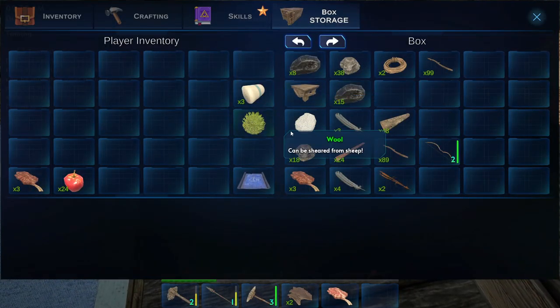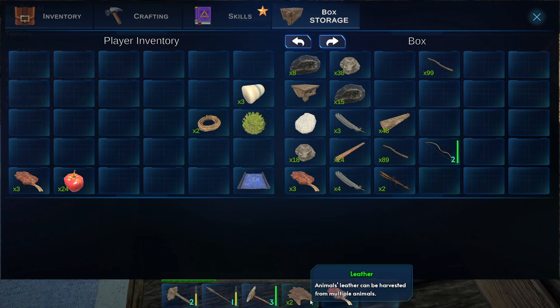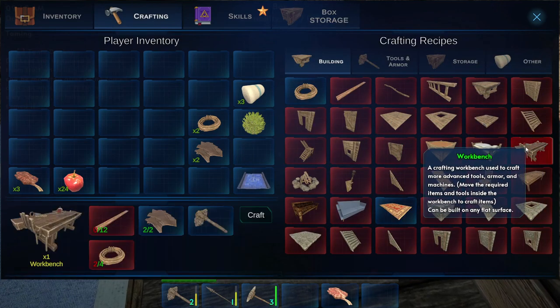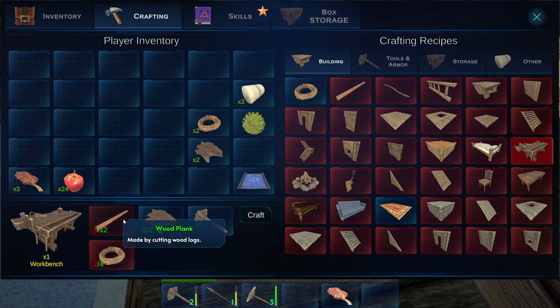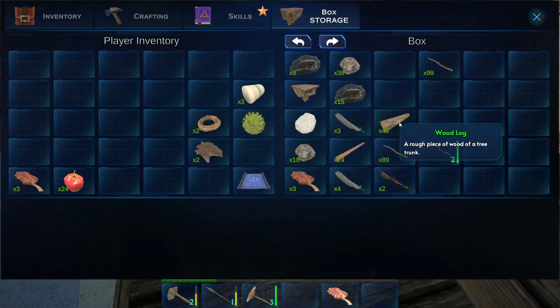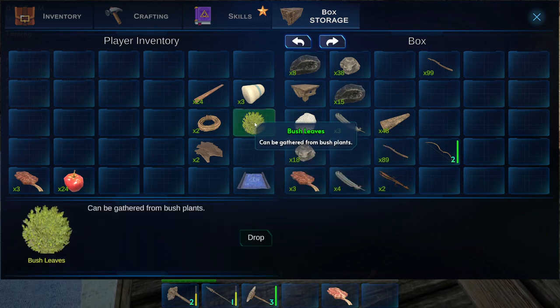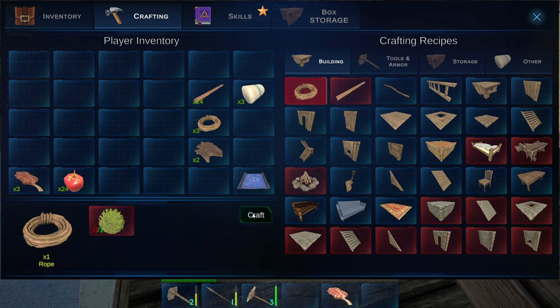Let's go in here and get what we need. There's some rope — I'm not sure how many I needed. There's my two leather. For the workbench we need two leather, two more rope, and twelve planks. I've got plenty of planks, let's throw those in. I'm gonna have to get some stuff to make a couple more rope — only got three, I need one more.